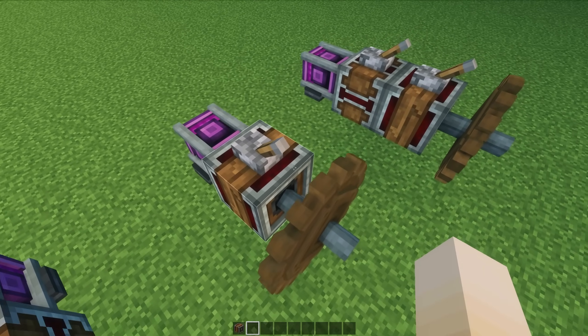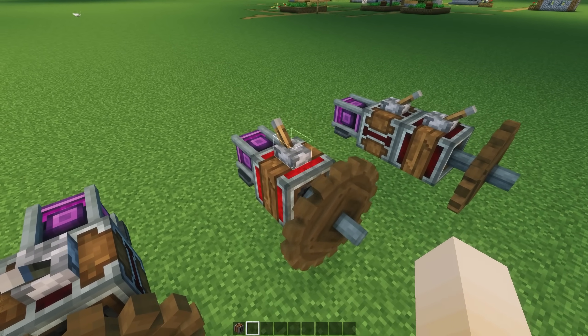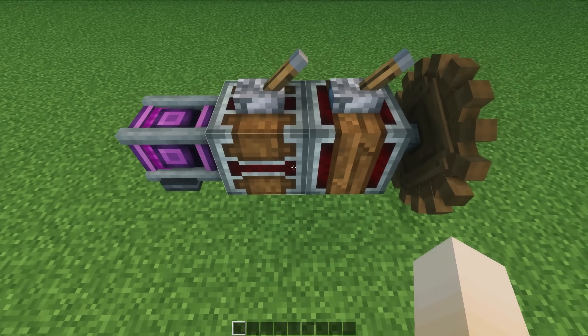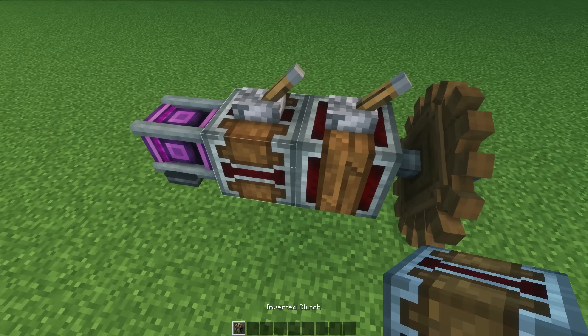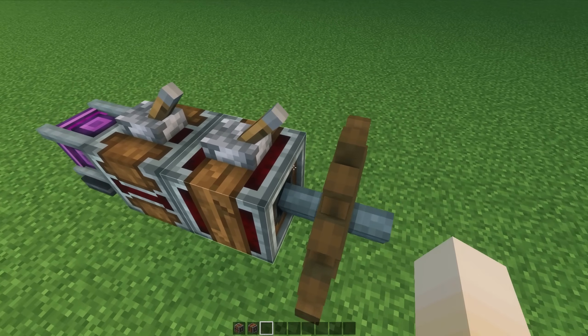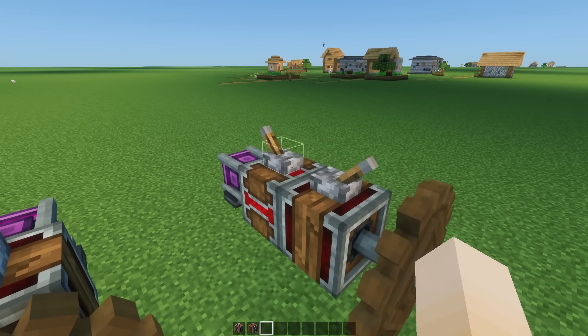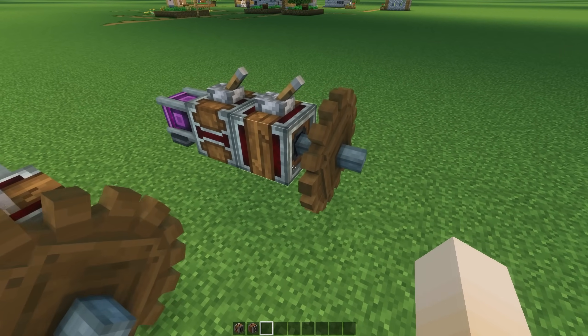Next, we have the gearshift. This one's pretty simple — it will spin, and when we give it a redstone signal, it will reverse directions. This is the most fundamental part of our transmission. When we have a clutch and a gearshift together, we can not only control when it spins, but also what direction. So this will allow us to control basically all the things inside of our tank.